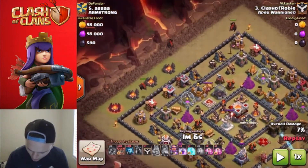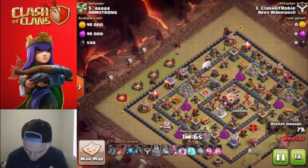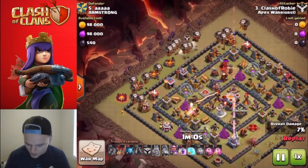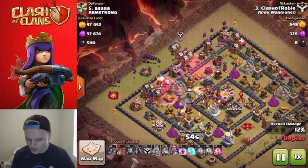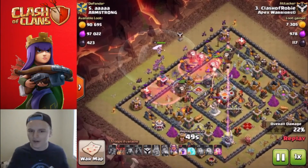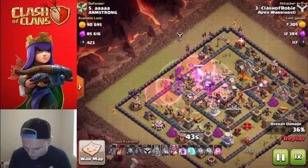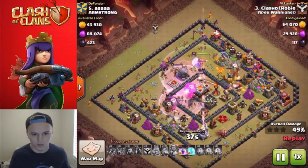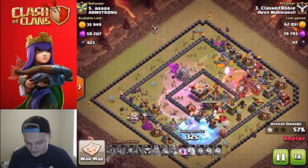We started our lava hound portion of the raid. I got three lava hounds going in and I have one in the CC which I'll drop here shortly - there it goes up the top. We're just going in, mopping through the base. I'm gonna throw down some haste spells here - there it goes, the haste spells are in, getting those balloons through the core. I usually drop my warden a little bit later. I activated my warden's ability which really did nothing for my balloons. You really want your warden on the balloons.